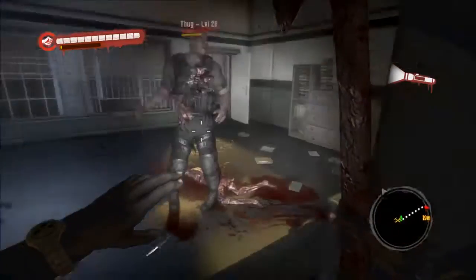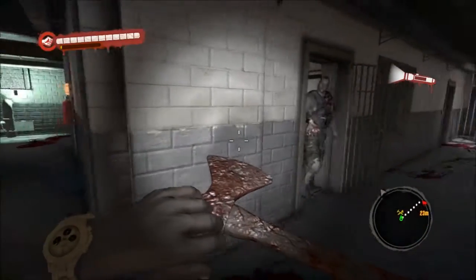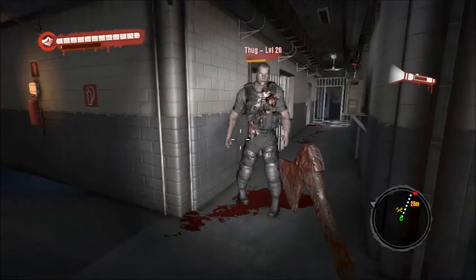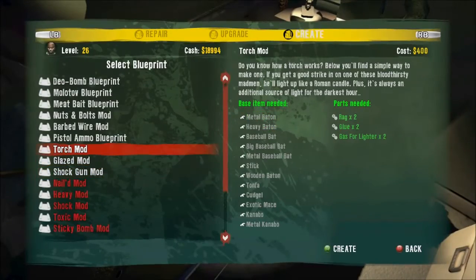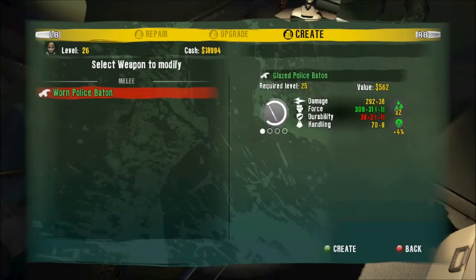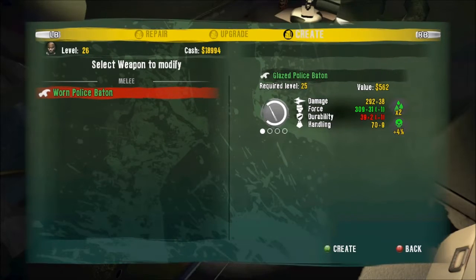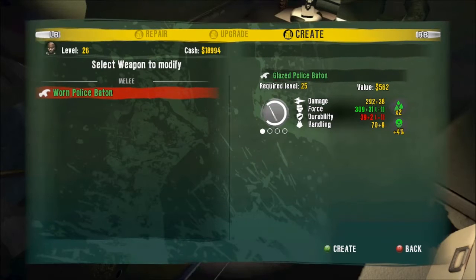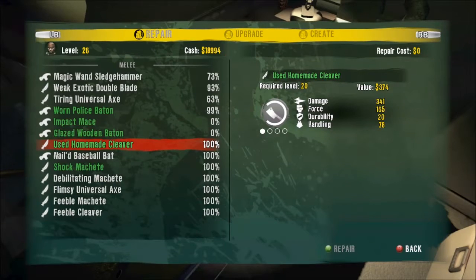Oh man, how did he just spawn back? That's stupid. I can make the Glaze mod — I already have one though. The damage is 292, which is not bad. The force on it is 300 plus 31 plus 1. It has a 2% chance of the second ability and a 4% chance of critical hits. Now, barbed wire mod.